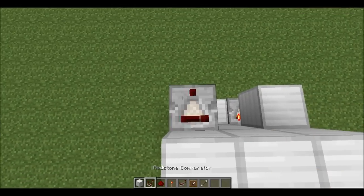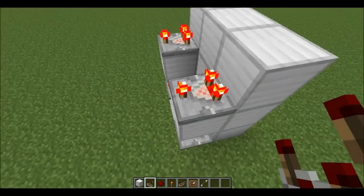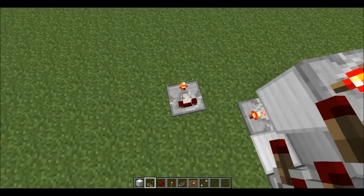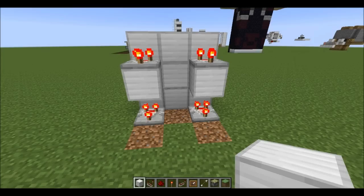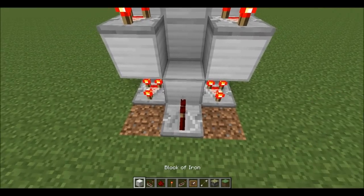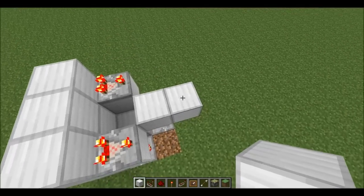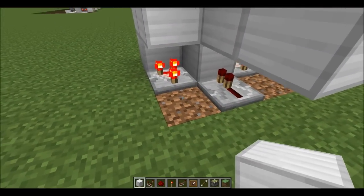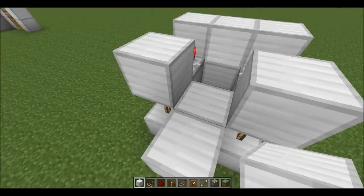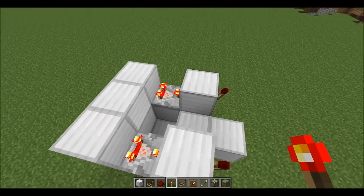You then want to change these comparators to subtract mode — if you don't know how to do that, place down a comparator and right-click it. Then place a block in between these two comparators and place a redstone repeater going into that block. Place a block on top of the redstone repeater and place another block on the face of that block. Then you need to place a block on either side of the redstone repeater with torches on top, and place a block on top of each redstone torch with the redstone torch coming out of the block — that will be opposite to the comparators.